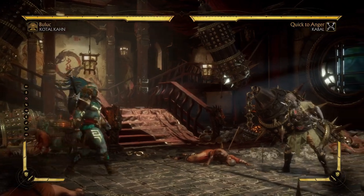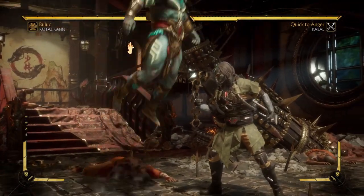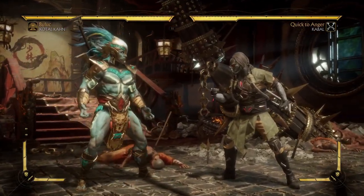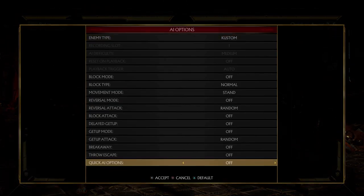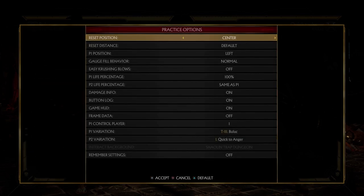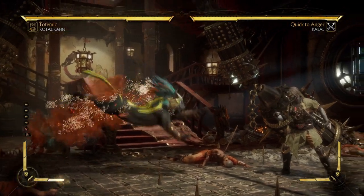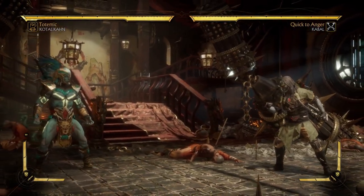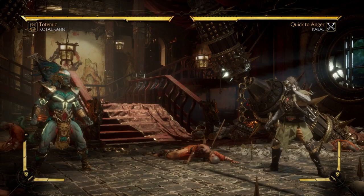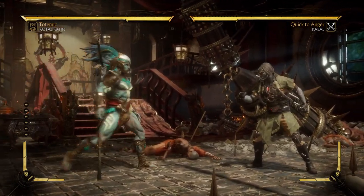This variation is so good, man. I feel like it perfectly covers Kotal's cons — I wouldn't say weaknesses, but the areas that were not covered by his other variations. I'm gonna be honest: Totemic is basically dead. I see absolutely zero reason to ever go for that variation. You can't even justify it with the counterzoning — before you could say that if you were facing a strong zoner, getting the Panther to go through projectiles is good. However, with the Damage Reduction Totem and the sun in Bullock, you have already one of the best counterzoning tools in the game. So I see zero reason to ever use Totemic.